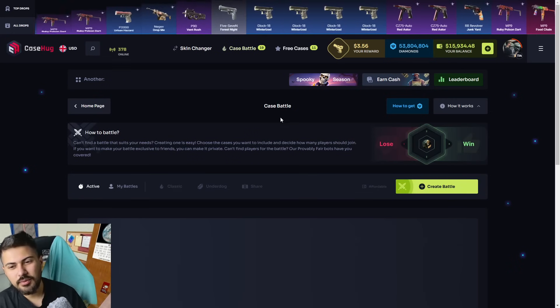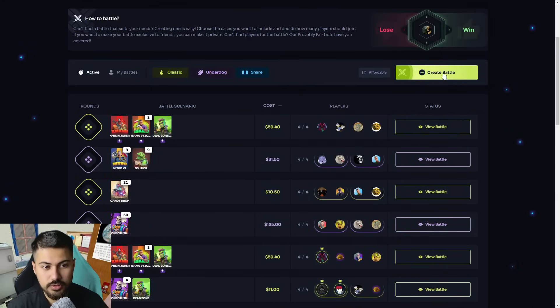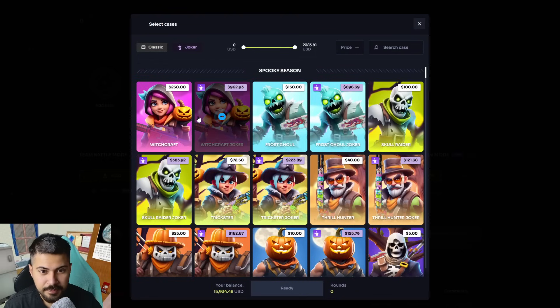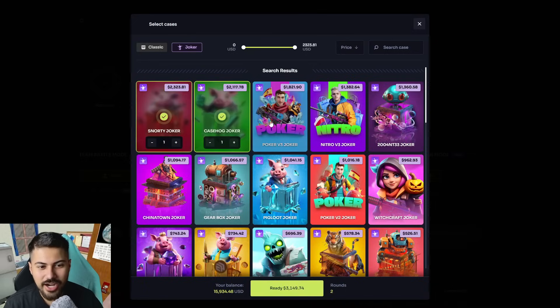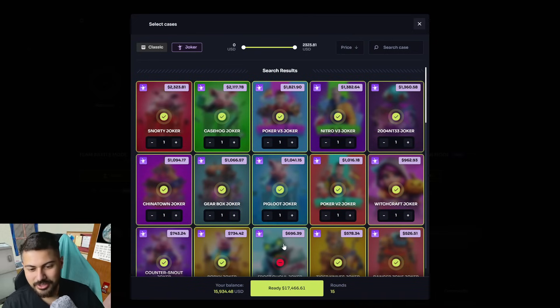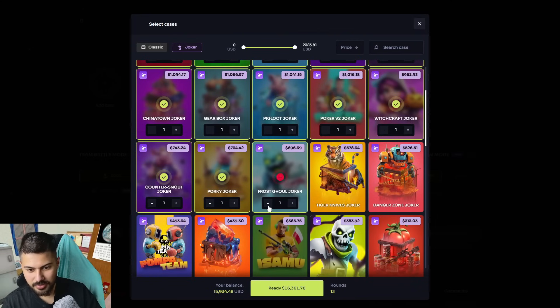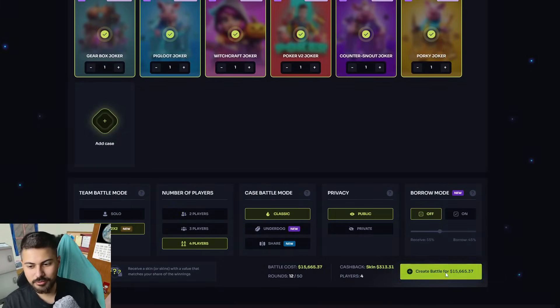Let's go — I'm starting with case battle, and after that we can try Joker cases. We got good cases, we'll try some decent ones. I'm adding Joker cases. Let's go, I'm gonna try all the Joker cases. Let's start two versus two, of course.